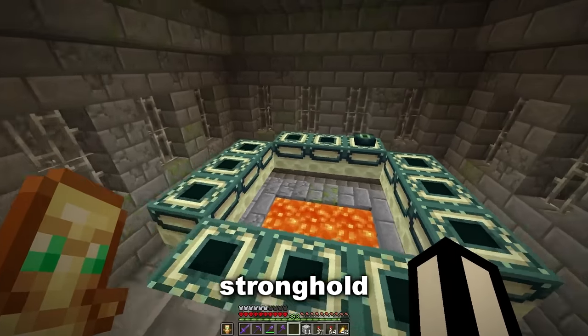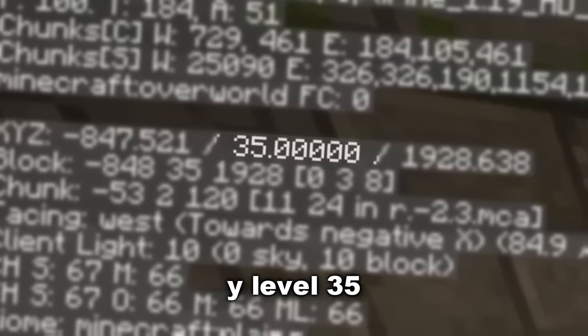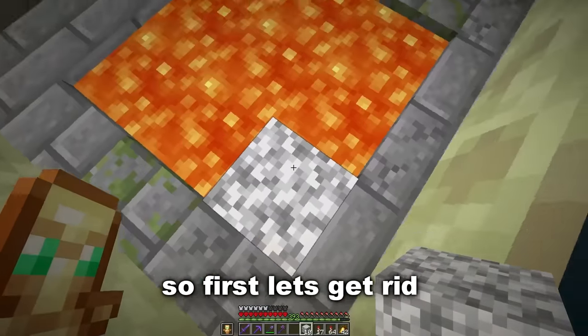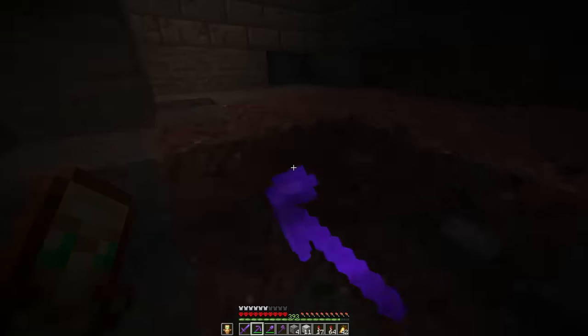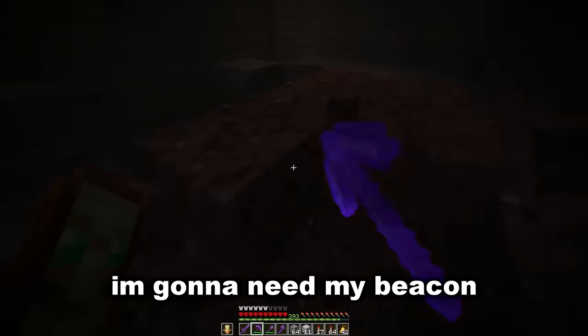One eternity later — I've now found this stronghold which is a lot higher than the other one. As you can see, y-level 35. So now we need to get digging a big hole underneath this portal so that we can build a giant end island underneath. First let's get rid of this lava.